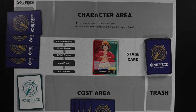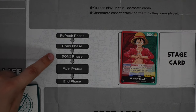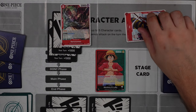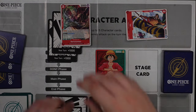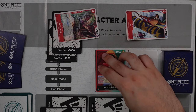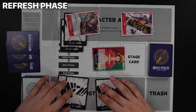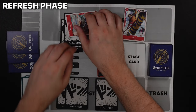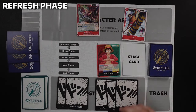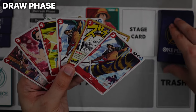There are five phases in One Piece: the Refresh Phase, the Draw Phase, the DON!! Phase, the Main Phase, and the End Phase. Resting a character is equivalent to tapping it in other card games, and this happens when you attack or block — that card remains rested until the Refresh Phase of your next turn. During the Refresh Phase, all cards are put into the active or upright position, and any DON!! cards that were assigned go back to the cost area in the active position.